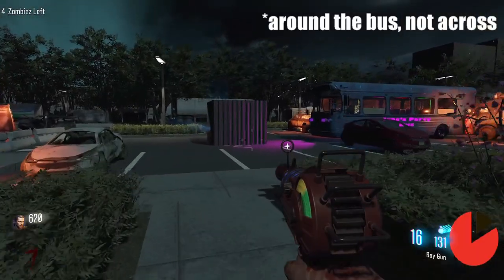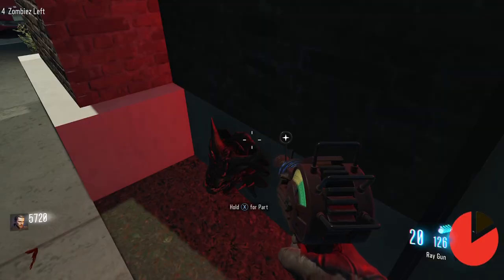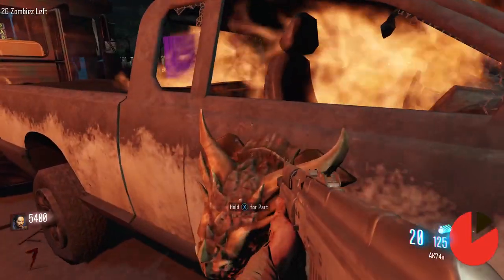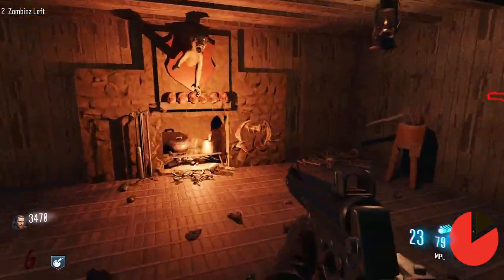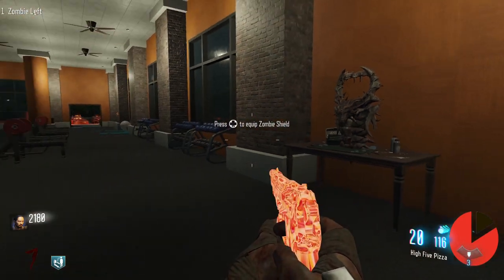The dragon head is found across J-Rock's party bus behind Orange Theory, either inside the bus, against the wall across from the bus, or on the truck on the other side of the party bus by Widow's Wine. The teeth are found in the woods, either on the gate, on the tree outside the cabin, or in the cabin next to the fireplace. Once you have all three parts, you can build the shield at the build table found in Orange Theory.